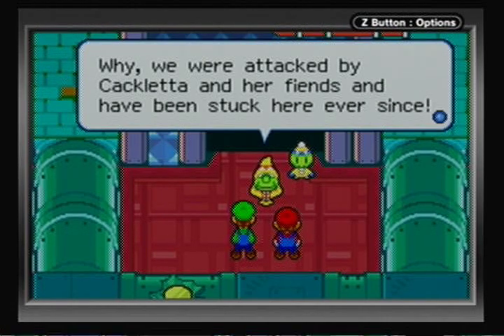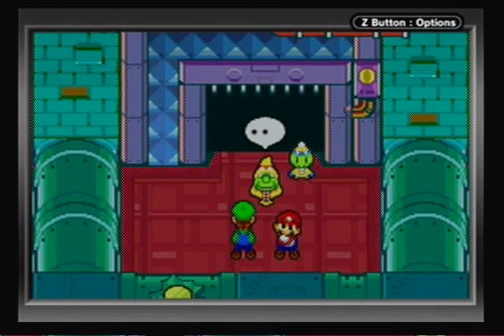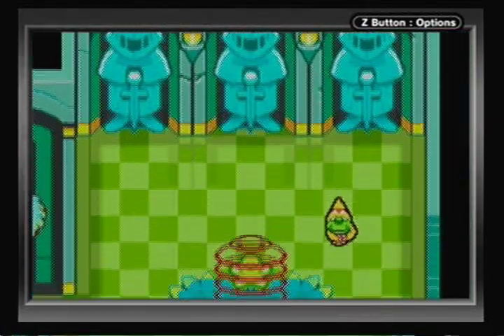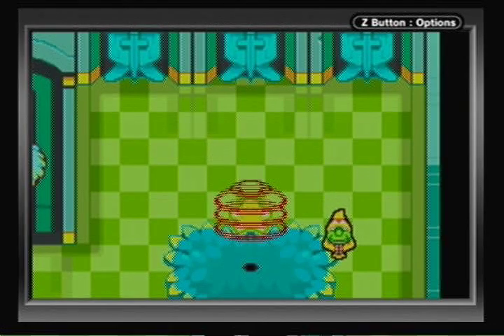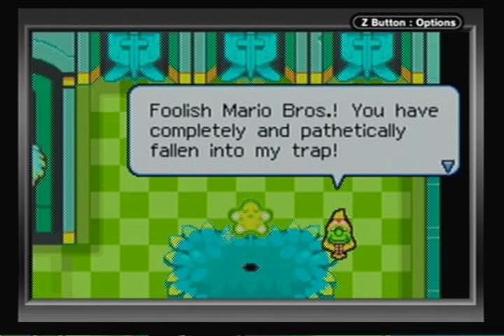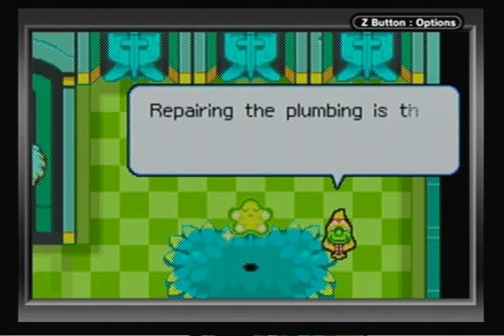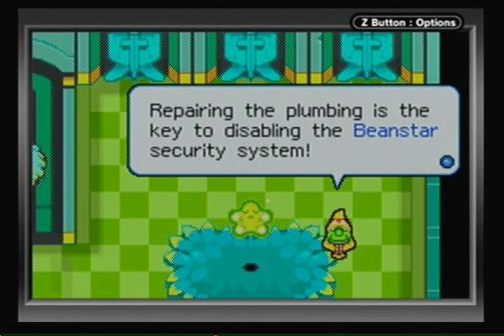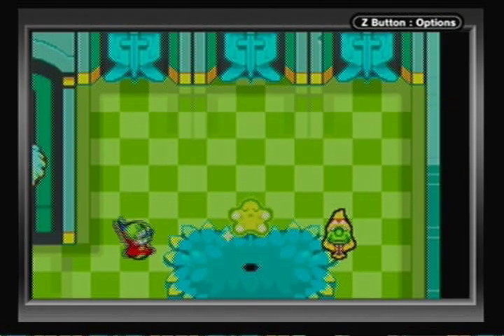You claim that I dropped the pair of you down here and told you to fix the plumbing? Most perplexing. We were attacked by Cackletta and her fiends, and I've been stuck here ever since. Perhaps the Lady Lima you encountered was — if it isn't obvious already — not Lady Lima at all. It was Cackletta. You have completely and pathetically fallen into my trap. Repairing the plumbing is the key to disabling the Beanstar security system. Because the RPG — the plot — said so.